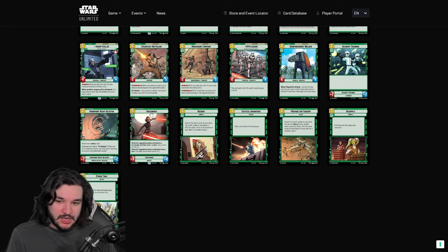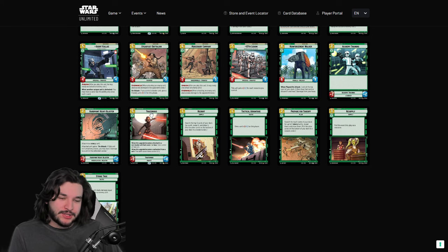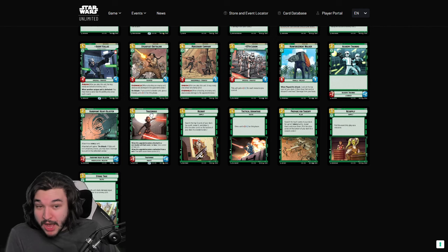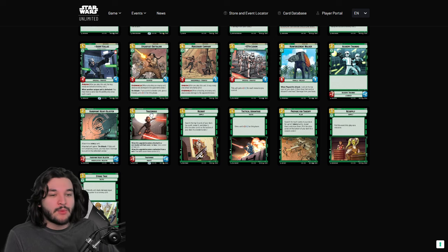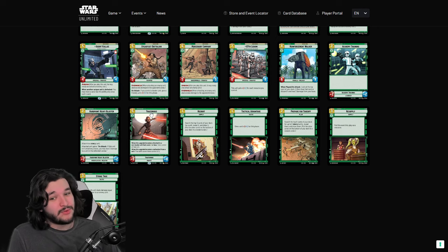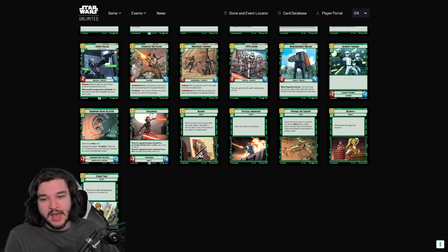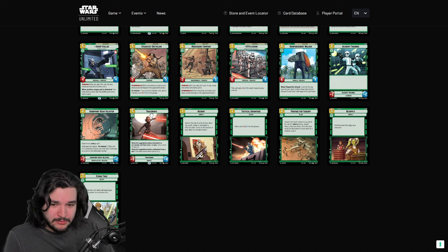For upgrades, I'm very down on Academy Training and Hard Point Heavy Blaster. Academy Training is better since there's no restriction on placement — it's a plus two plus two but upgrades are pretty bad in the meta right now, especially against Boba. Hard Point Heavy Blaster has to attach to a vehicle unit, which is too specific. While it can go on space units, it's too inconsistent and you get blown out too much by Boba.